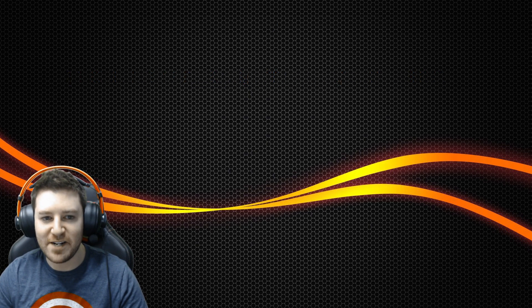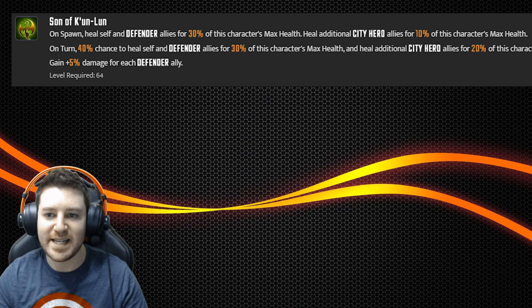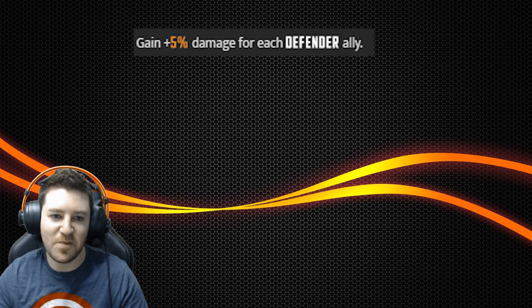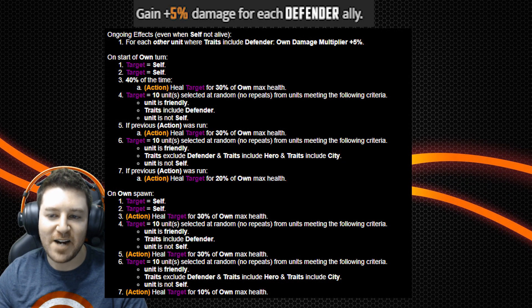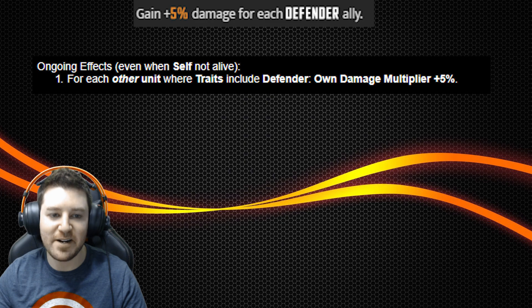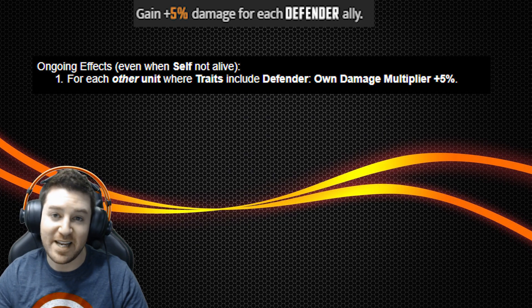And finally, number one, Iron Fist's passive, Son of Kun Lun. The ability description reads gain 5% damage for each Defender ally. And that part is true. However, in the coding they left out a small part — namely the ally part. What I mean is Iron Fist actually gains 5% damage per Defender character in the match, friend or foe. This means you can take your Iron Fist against Defender-heavy enemy raid nodes or campaign nodes and have him putting out a lot of extra damage. To me, that's pretty nuts.